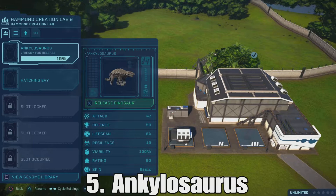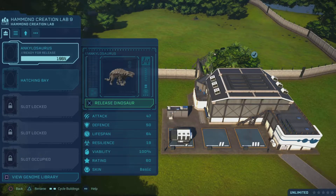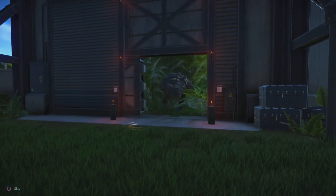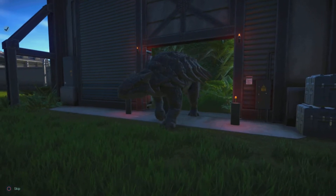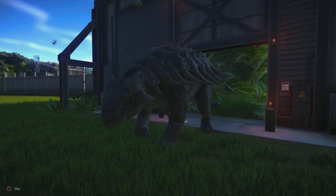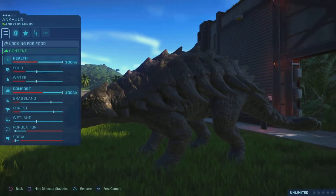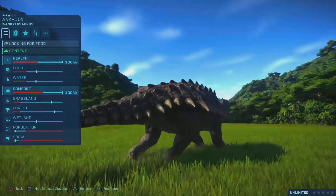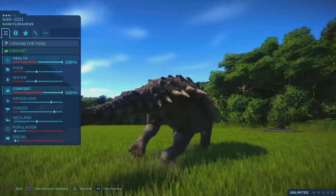Coming in at my number 5 spot, I have put the Ankylosaurus. This might confuse someone but let me just remind you, this is all my list. The Ankylosaurus is my number 5. Why that might confuse someone is because the Ankylosaurus isn't really a talked-about dinosaur as such. Realistically, the only time it was shown was in Jurassic World and also, I think it was in the 5th one. The Ankylosaurus is so cool — take a look at this thing. The spikes on its back, the armour, the big club tail. How can you not like this thing?